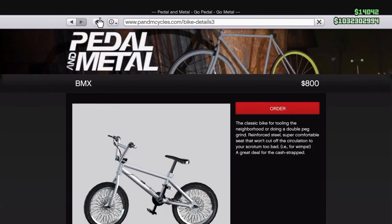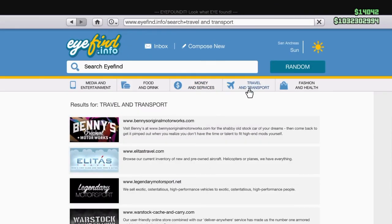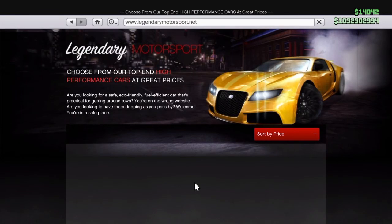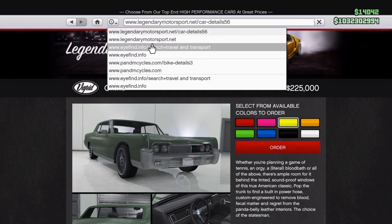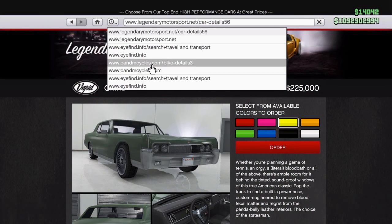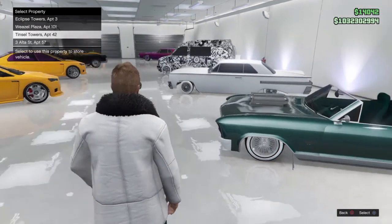Go to the little house icon up here, then go down to Travel and Transport, go to Legendary Motorsport, and click on any car you want. I'm just going to click on the Vapid Vappuccino. Click any color you want — I'm going to click yellow. Go back up to the icon next to the house, which has a clock and a little arrow going down.